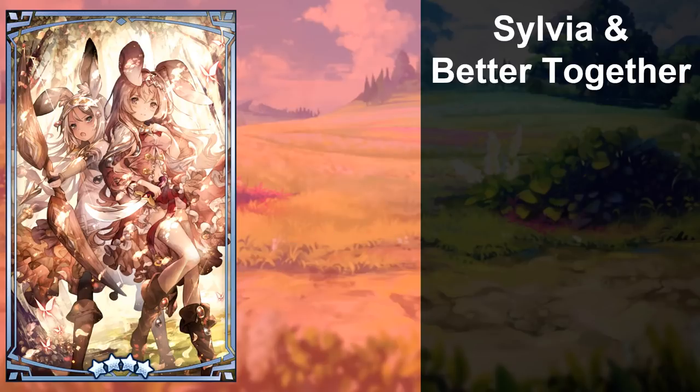You should fully unbind Better Together and use it on your strongest attacker in the raid, thanks to its Hypnosis Bane ability. The rest of your team is just as well, if not better off, just using a shapeshift prep wyrmprint like Dragon Arcanum. Keep a single fully unbound copy and sell the rest for Eldwater, if you can bear to part with the truly stunning artwork.